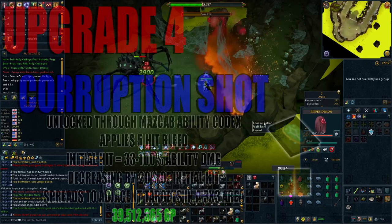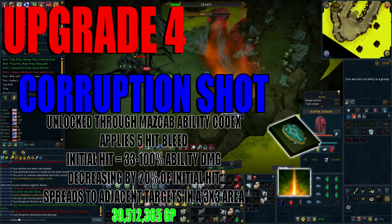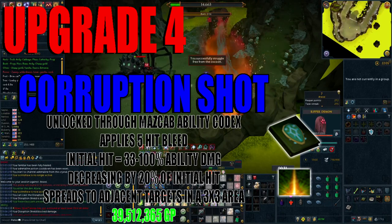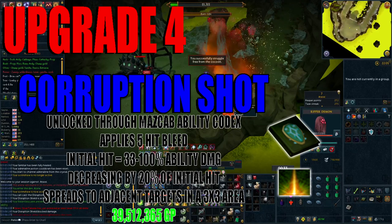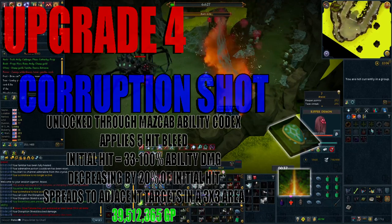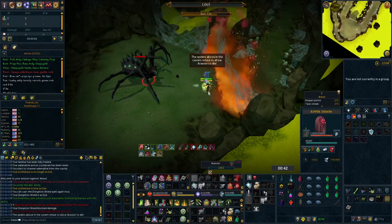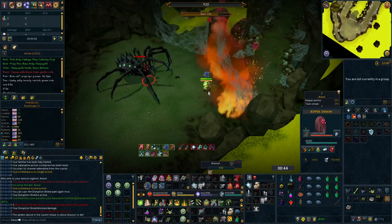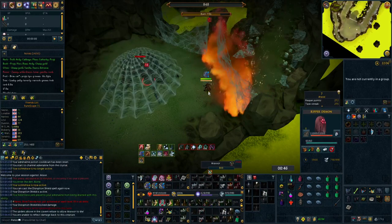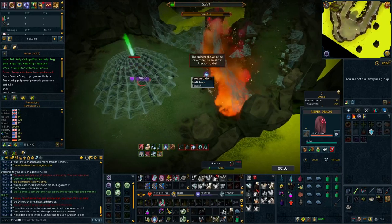Upgrade number 4 is going to be the Corruption Shot ability, which is unlocked by consuming a Mazcab ability codex and unlocks a basic ability that applies a 5-hit bleed on the opponent. The initial hit will deal anywhere between 33 and 100% ability damage, decreasing by 20% of the initial hit, whilst spreading to adjacent targets in a 3x3 area. This will set you back approximately 39.5 million, however the value of having an extra basic ability in your rotation is invaluable, hence why it's number 4 on the list.